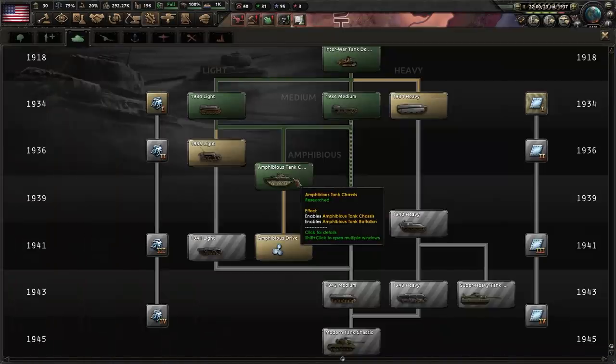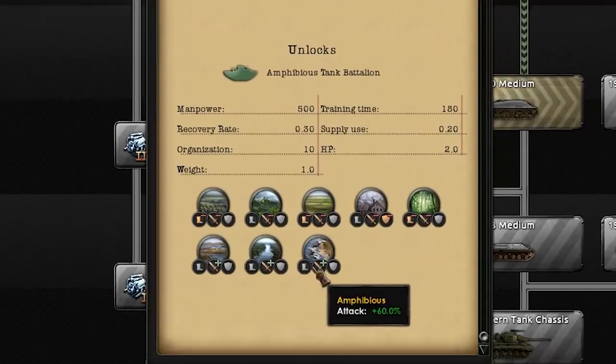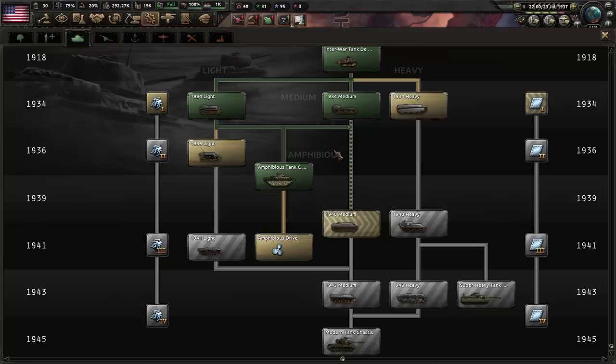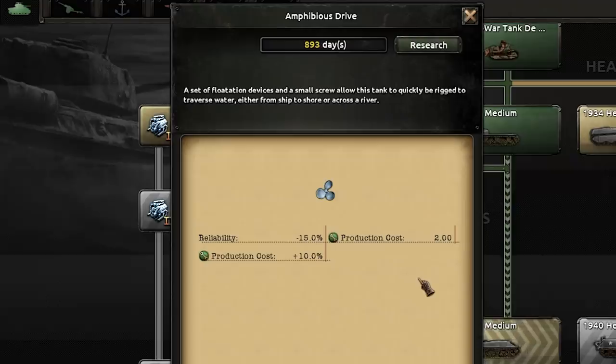So what is this? It's a tank chassis that is an amphibious dedicated tank. The stats aren't very good, but it has lovely penalties into rivers, amphibious, and marshes. But we're not going to be making that tank — we're going to add the amphibious drive to a dedicated tank. This isn't as effective as a dedicated chassis, but what we're about to do with it is going to be super special.